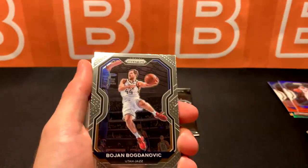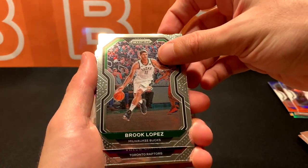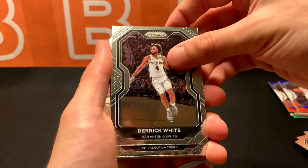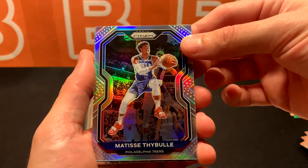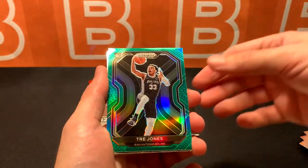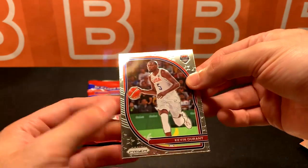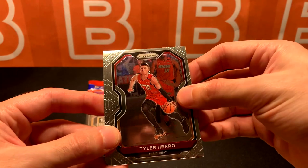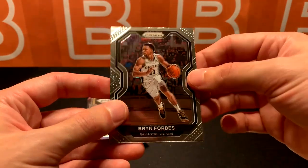Malik Monk. Bogdanovich. Brooke Lopez. Got a lot of good guys so far. Vince Carter. Derek White. Shake Milton. Matisse Thybulle - Silver. And our green is going to be Rookie Trey Jones. I'll take it. Kevin Durant for Team USA. Tyler Hero - base. Cassius Winston - rookie. And Bryn Forbes.